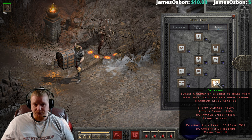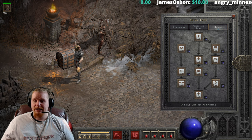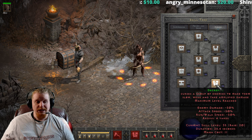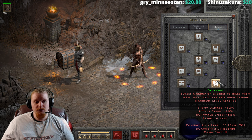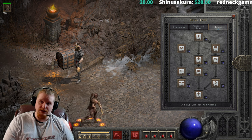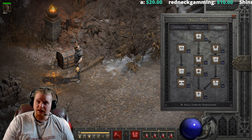However, Decrepify is an extremely terrible ability as far as duration is concerned. At level one with no plus to skills, Decrepify only lasts for four seconds. It's also important to note that in Nightmare and Hell difficulty, the duration of Decrepify — and in fact the duration of all curses — goes down in Nightmare and Hell difficulty.